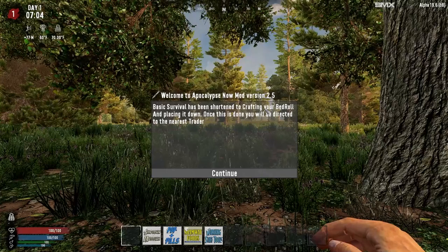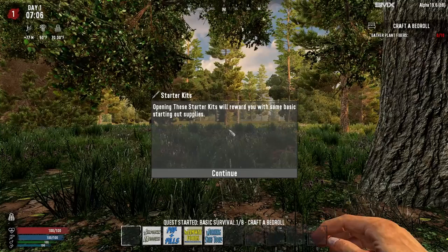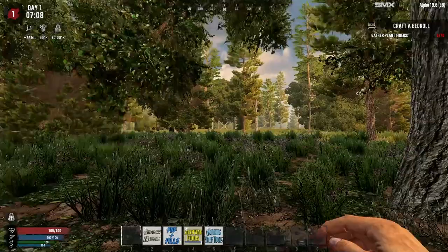Apocalypse Now. Load it up. Apocalypse Now mod version 2.5. Basic survival has been shortened to crafting your bedroll and placing it down. Once this is done, you'll be directed to the nearest trader. Opening the starter kits will reward you with some basic starting out supplies. Very cool.